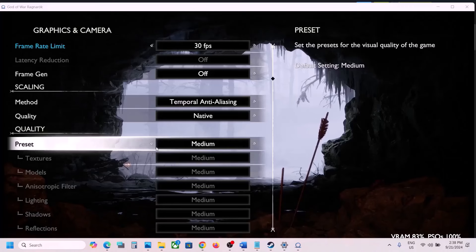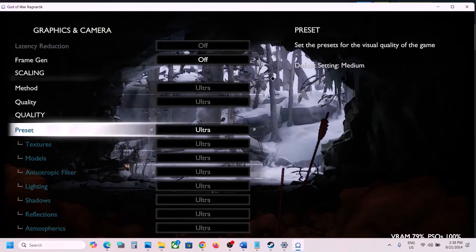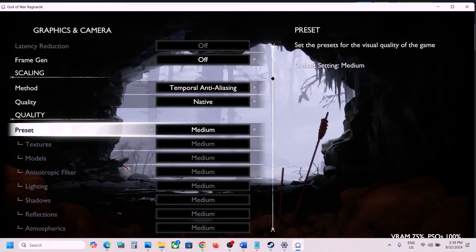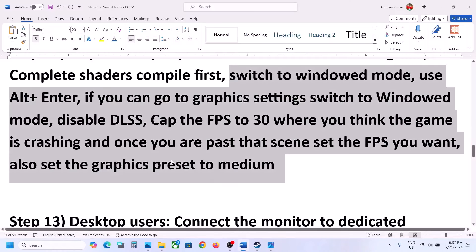You can also lower the quality preset. If it's set to Ultra, set it to High or Medium. Set it to Medium and then check the performance.